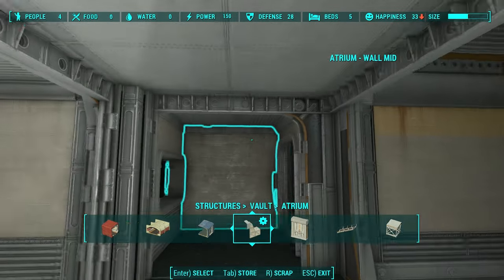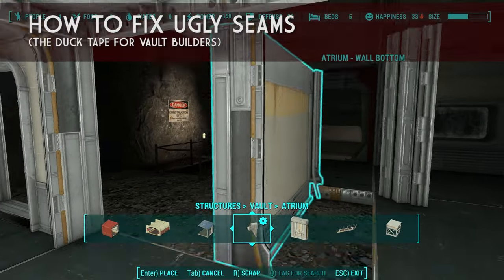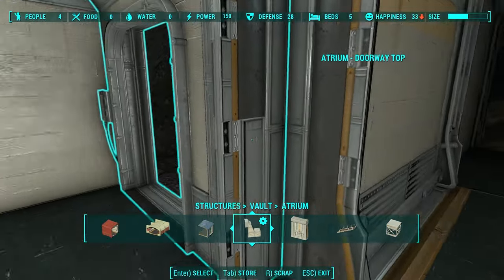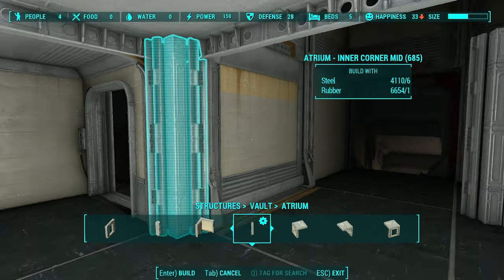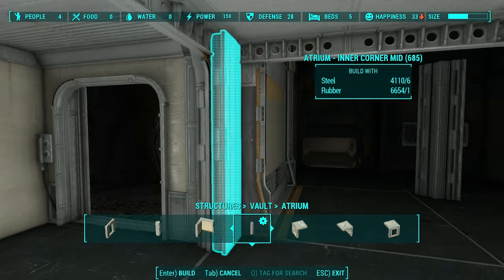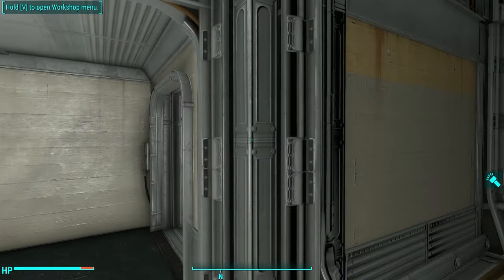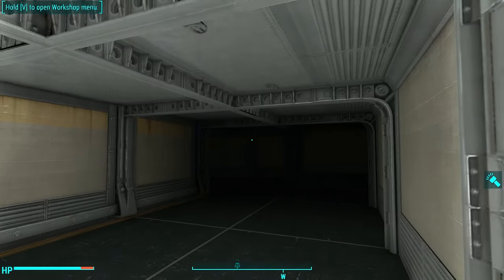Sometimes you'll manage to rig some sort of jerry-rigged way of getting these walls together. I've got this floor-wall combination, a floor wall, a floor down here, and then I cut a door in here — and it leaves this ugly, unfinished look. But Bethesda thought of that. They've got these inner corner pieces which snap right in there. They're kind of finicky, but you can put them in there and fill in the corners between two walls if it's not a flush seam.